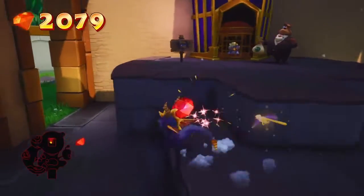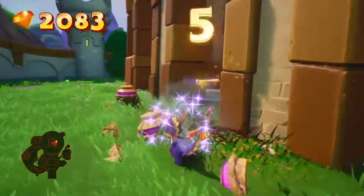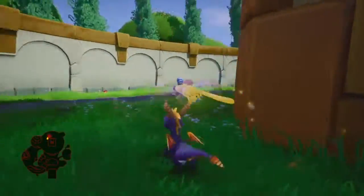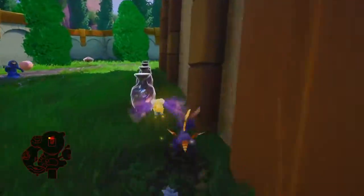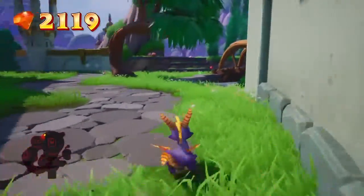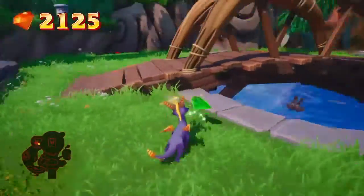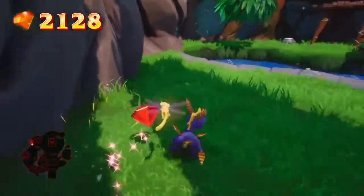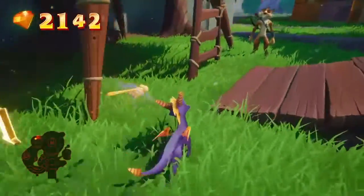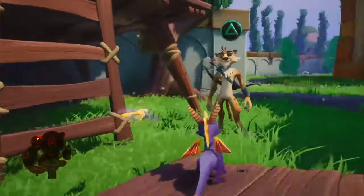Alright, there's Sgt. Bird. We'll free him in a second. There is an Egg Thief, but there is actually a really easy way to get him — I'll show you in a second. I'm not going to give chase to him just yet. There's Hunter again. You see ladders or walls that look climbable — just jump onto them and you'll grab them with your claws, if you forgot how to climb from the second game.